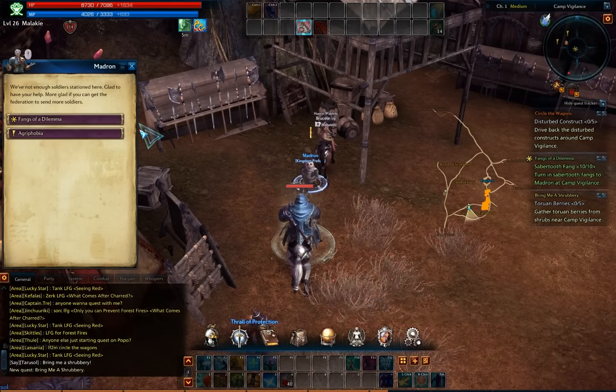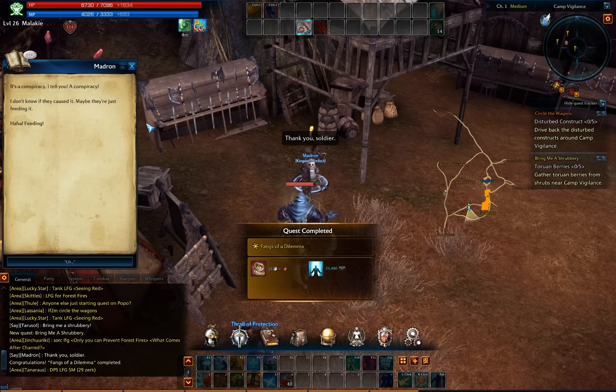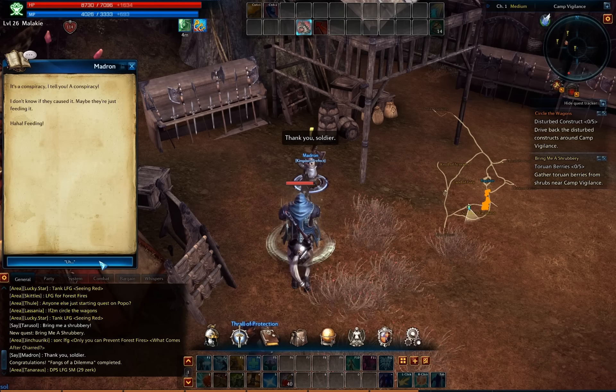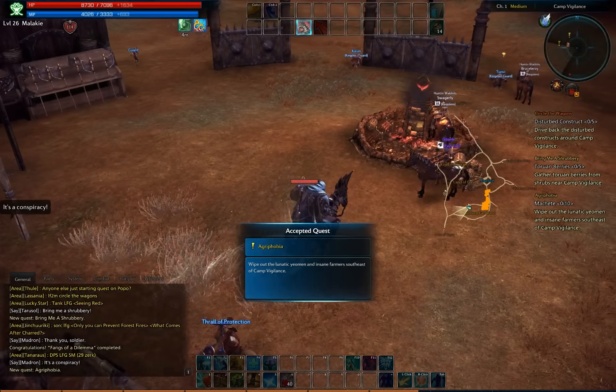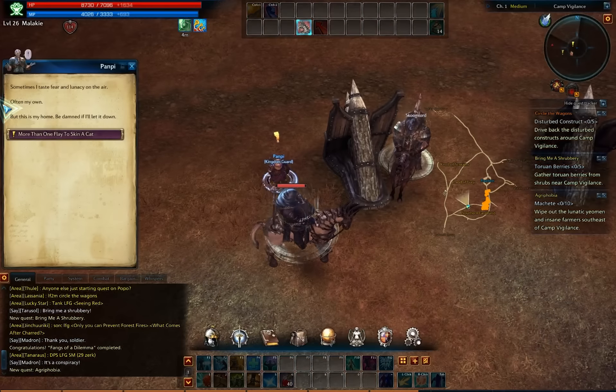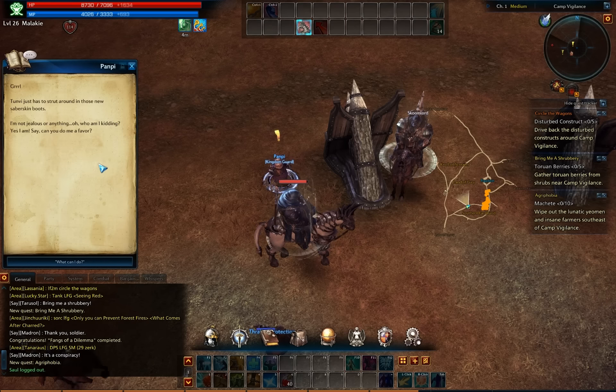I'm eating like a champ tonight. Sabertooth fangs — you much prefer them outside the sabertooth's mouths, don't you? Are you free to help with another little problem? It's a conspiracy, I tell you. I don't know if they cause it — maybe that's just feeding it. The lunatic yaumans and insane farmers from the Paramon Cult are feeding the crazies. Kill the farmers? Done talking, Malachi. Victory Valkyan! Don't push yourself so hard! Toon Ve just has to strut around in those new saberskin boots — I'm jealous. Well, who am I kidding? Yes, I am.